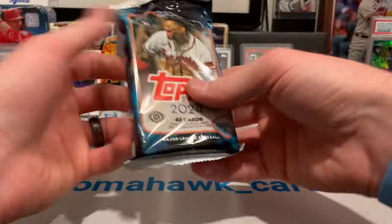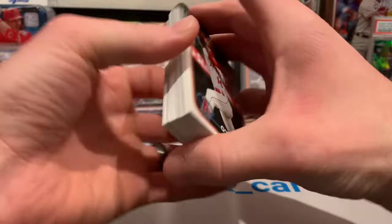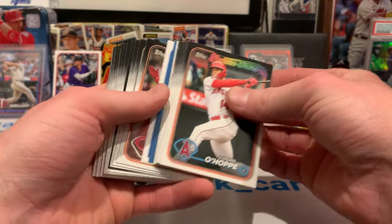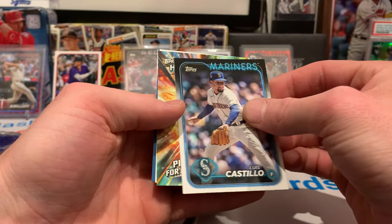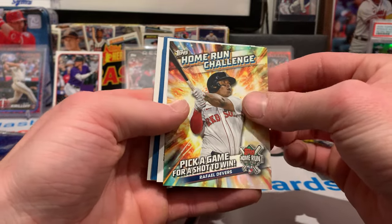Still have three packs left. Really want to pull a heavy lumber. Really want to pull an HFA — there are some sweet HFAs this year. What is this? I think that's a home run challenge card. Raphael Devers on the home run challenge.